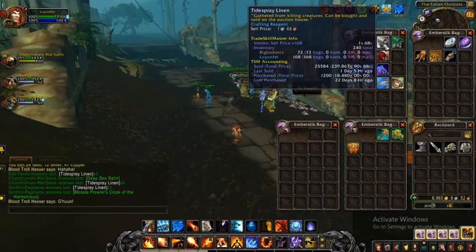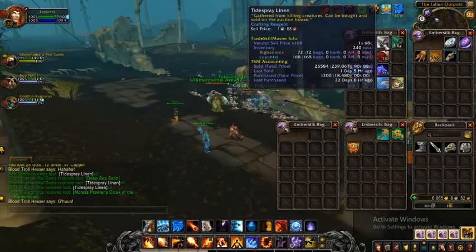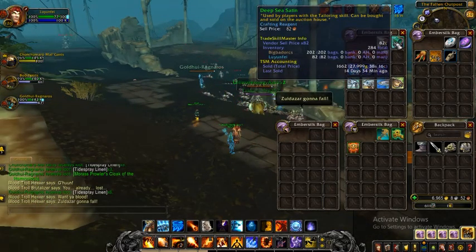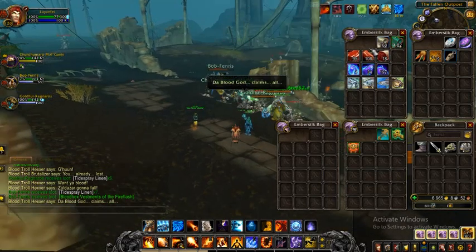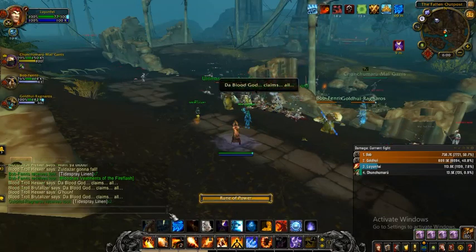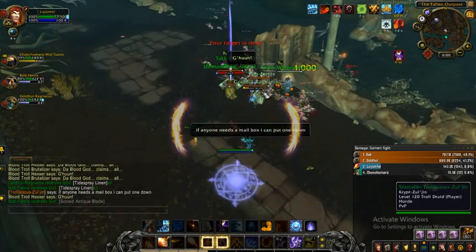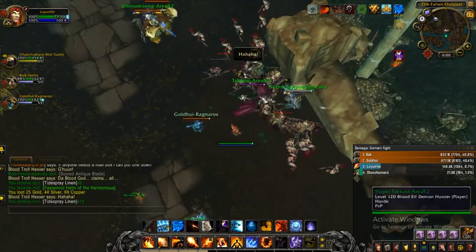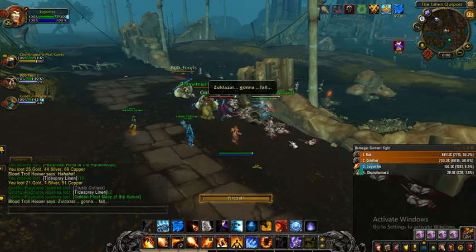239k from selling all that cloth — and just imagine if you farm all of these you can get even more. This one I made 28k, so it's not that much, but the cloth is worth at least 10 gold each on the auction house. I highly recommend farming this spot. If you guys don't have TSM yet, use that — it really helps for making gold. The last time I farmed this place I also got an epic BoE dagger, so I'm pretty happy with that. Catch you guys later.